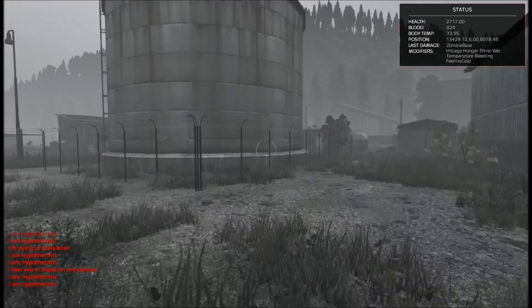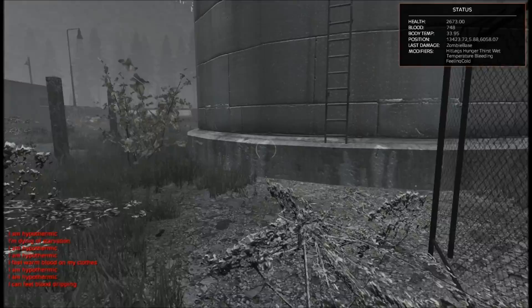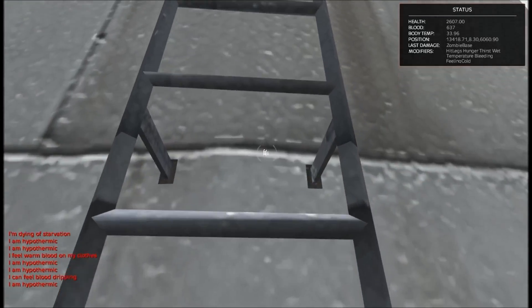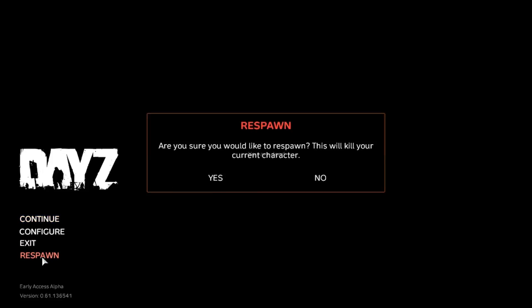Let's head up on top of this building here. I don't think it's a building — is it a silo? I don't know what this is. Let's head up here and try to bandage. We should be able to take our shirt off. We made it. We didn't make it. Yeah, let's respawn.